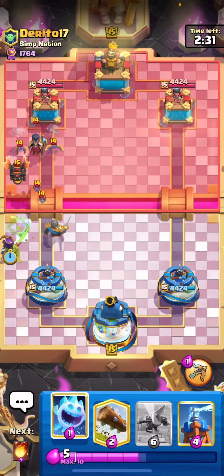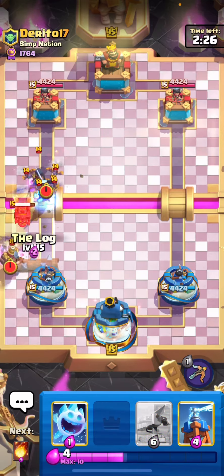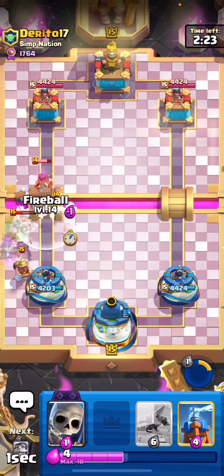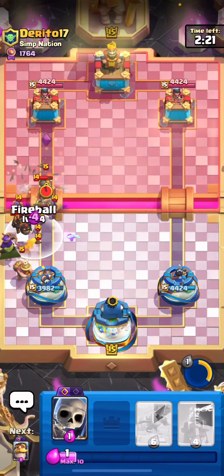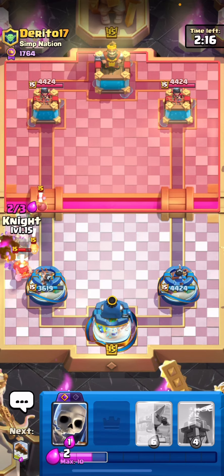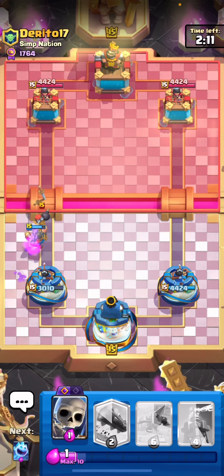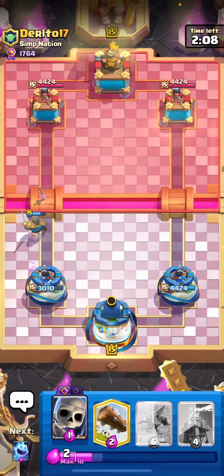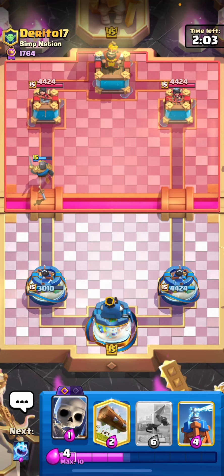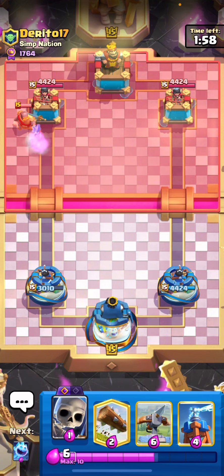Why does he have Night Witch? Don't tell me it's Clone. Oh my god, it could just be normal — okay, whatever. This is a good fireball. I'm pretty sure it's Clone. How did he just get 1400 damage? I literally don't even know what I did wrong. Two Night Witches in a row — that's so annoying.